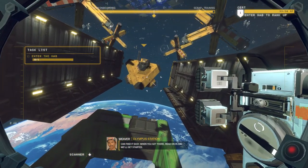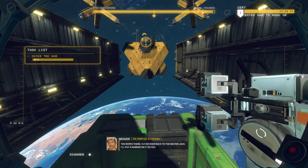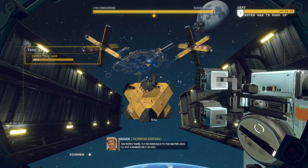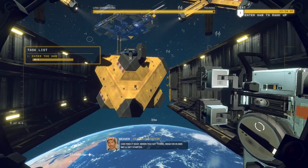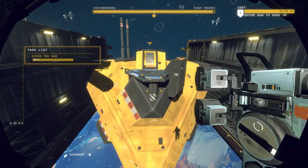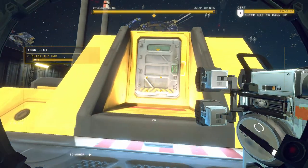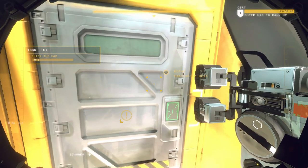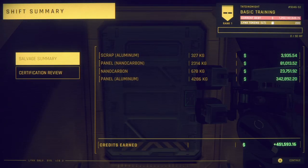I get turned around every now and then. Enter the hab — I'm moving, this is top speed right now. I miss Earth. End shift. With what I salvaged, I made $451,000 for the company. Now can we go do this in real life? Space freighter's not much of a market.